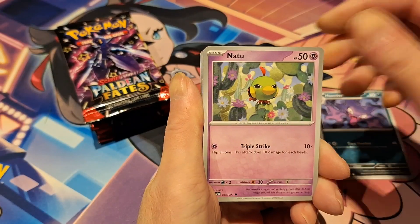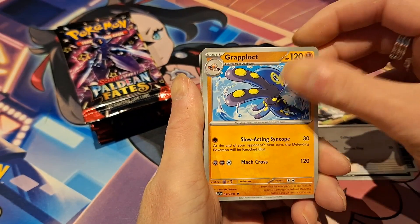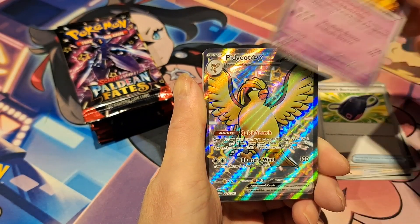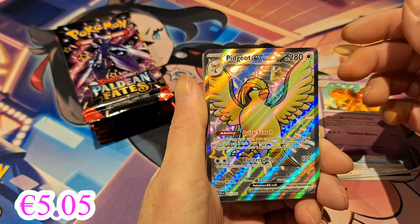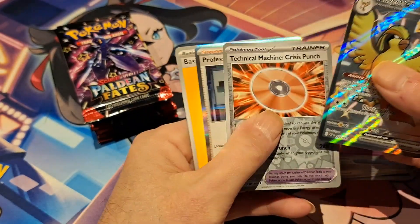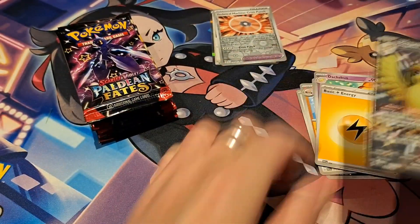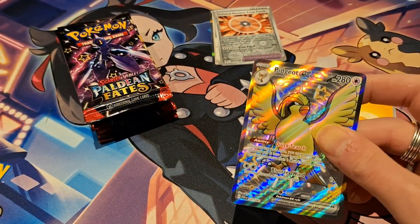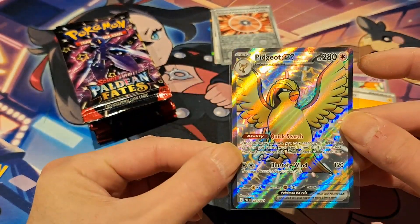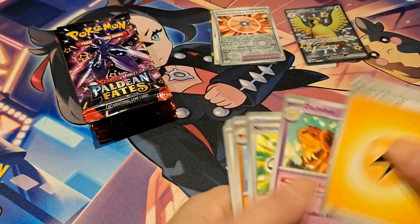Haunter, Natu, Paldean Whopper, Tandermouse, Crabplot, Moa's Backpack, Dugsburn. And we start with a Full Art Shiny Pidgeot EX — very nice. And a Technical Machine Crisis. So good start. Probably a bad ending again, but we did pull a Full Art Shiny, very nice. Let's try and keep this up.